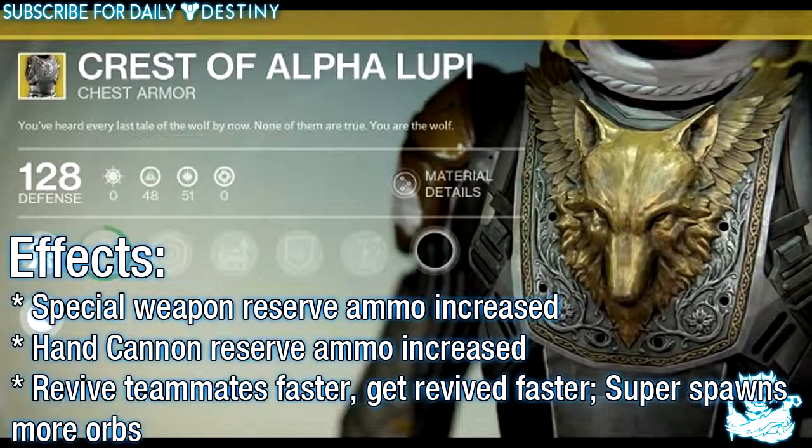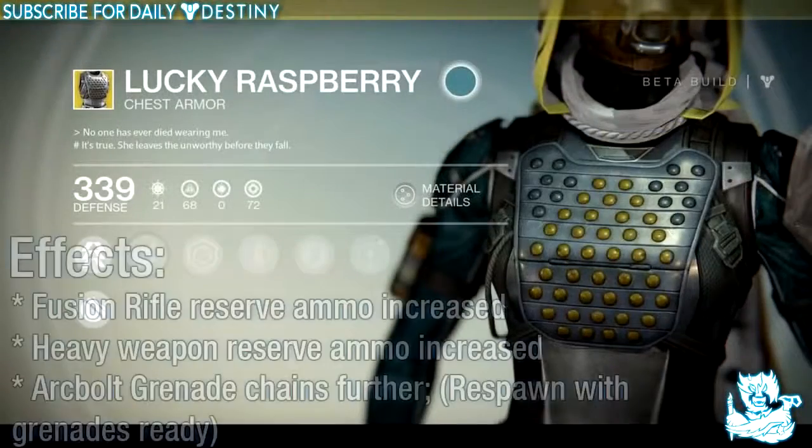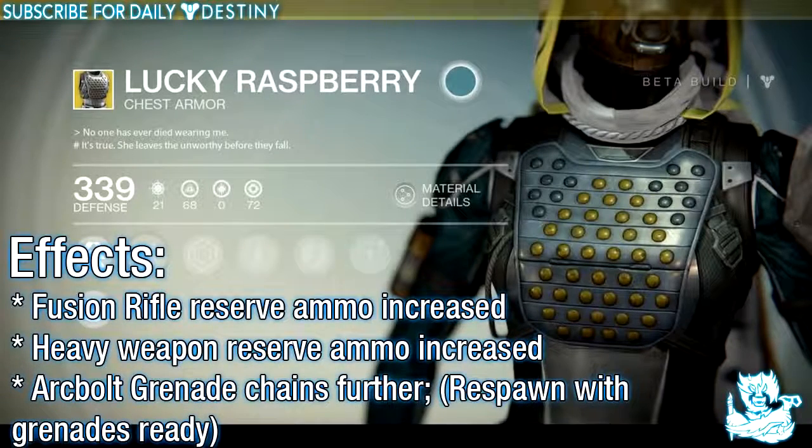Moving on to the chest pieces, we have the Crest of Alpha Lupi. Its effects are: special weapon reserve ammo increased, hand cannon reserve ammo increased, revive teammates faster, get revived faster, and super spawns more orbs.